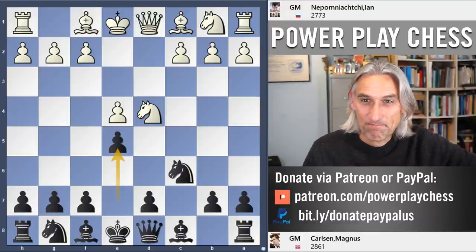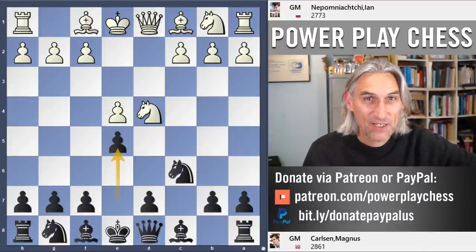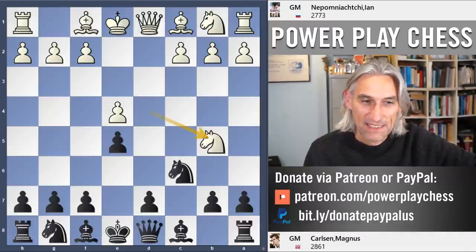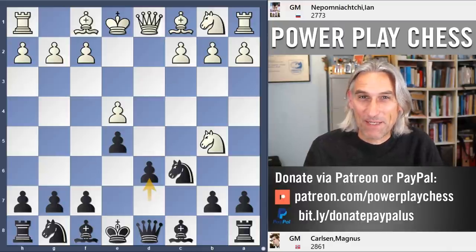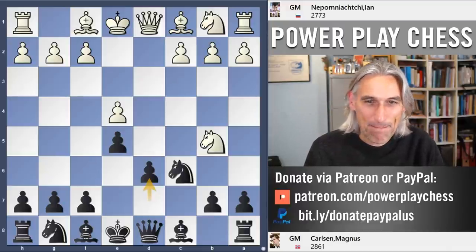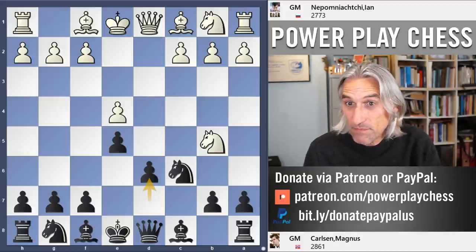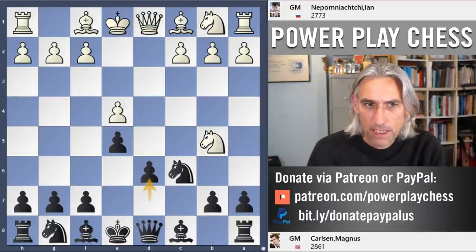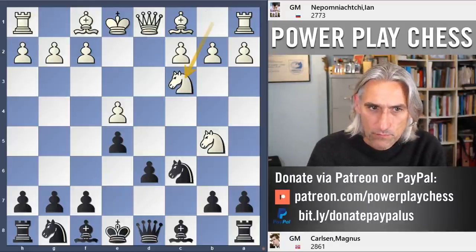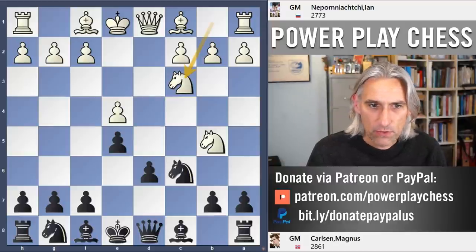This is a remarkable game: Yan Nepomniachtchi playing white, Magnus Carlson playing black, and Carlson plays the Kalashnikov — you can't get a better recommendation. This was played in the Abidjan Grand Chess Tour Rapid in 2019. Here Nepo goes for one of the most popular moves, Knight c3.